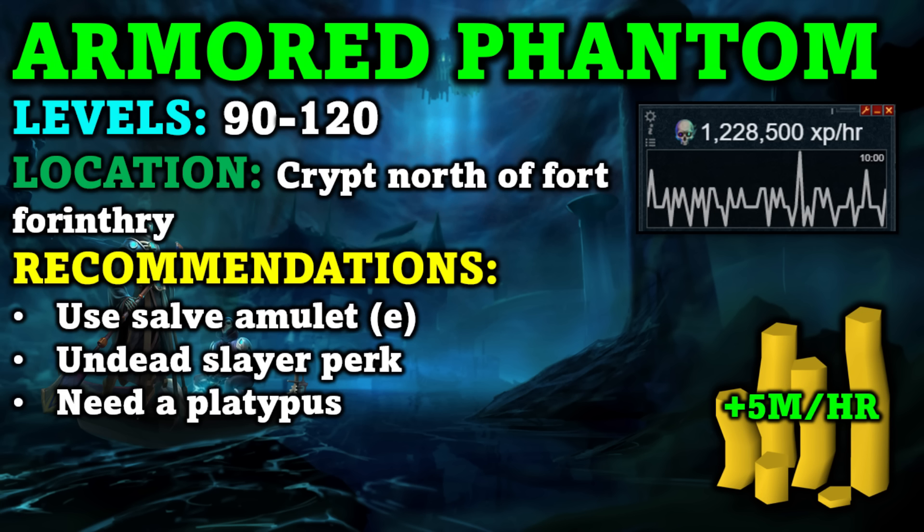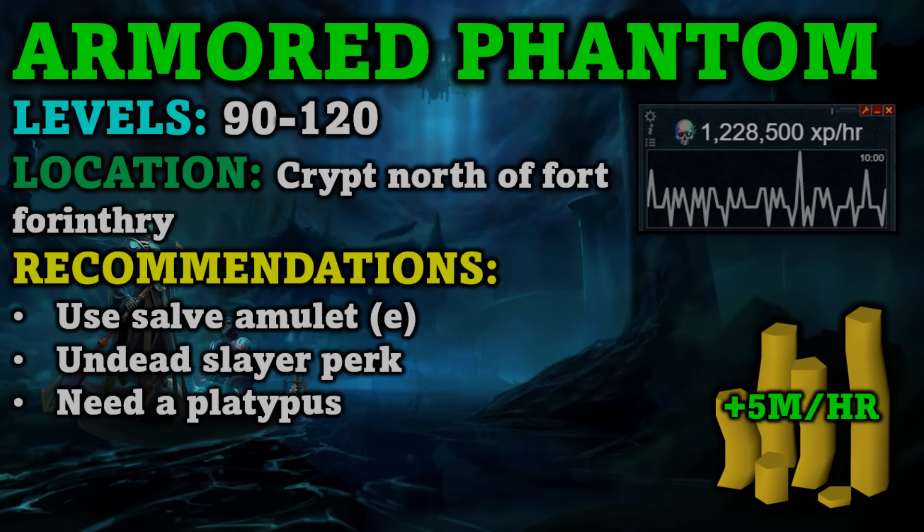They are located in the crypt just north of Fort Forinthry. They're undead, so you can use the Salve Amulet and Undead Slayer perk. The unique thing about this method is you actually need a platypus to turn it into an AFK method. Basically, this method is going to get you around 1.2 million Necromancy XP per hour and around 5 mil GP per hour as well.